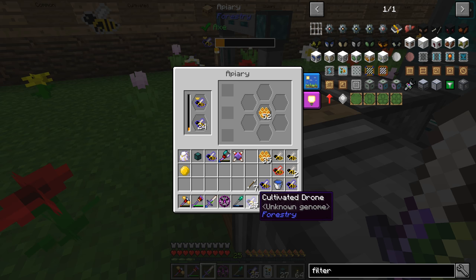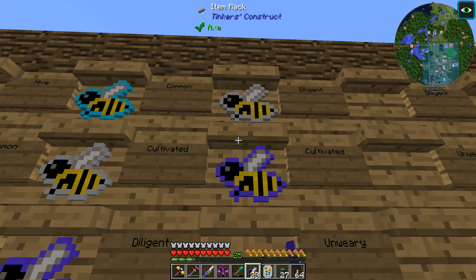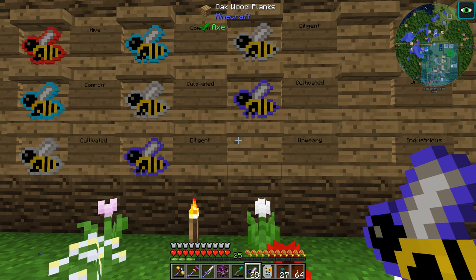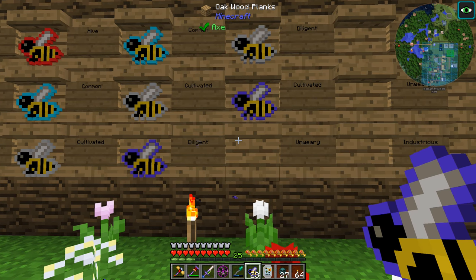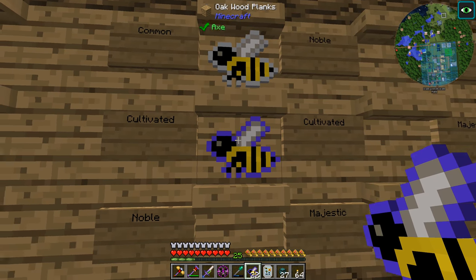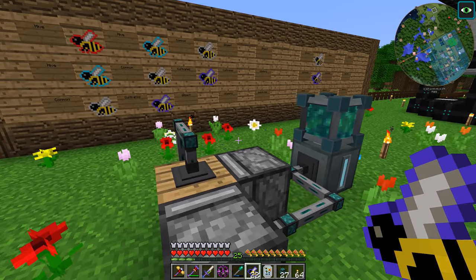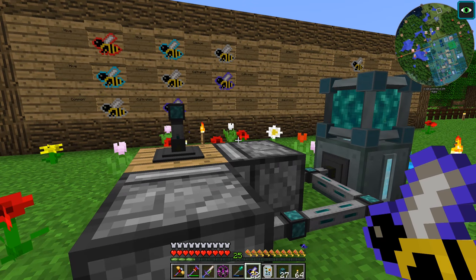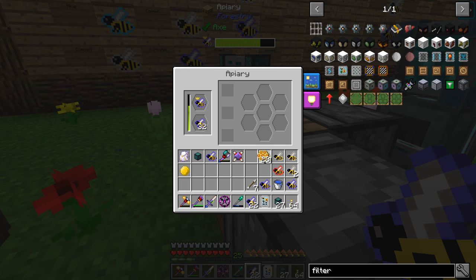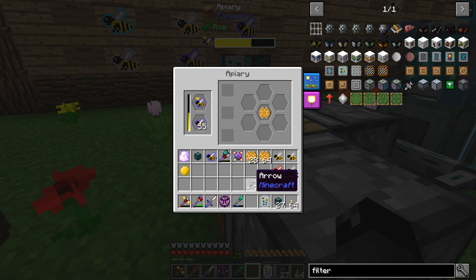We can take some of these cultivated drones and fill out our board. We got the cultivated - next step is to breed the common with the cultivated to try and get a diligent. We can also put common with cultivated and attempt to get the noble; we don't really know which one we'll get so we just keep doing it until we get one or the other. We're getting lots of combs here which is great.